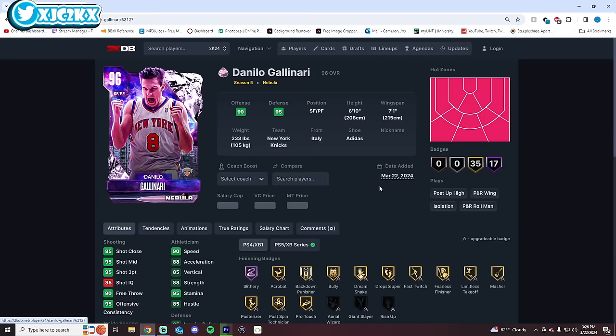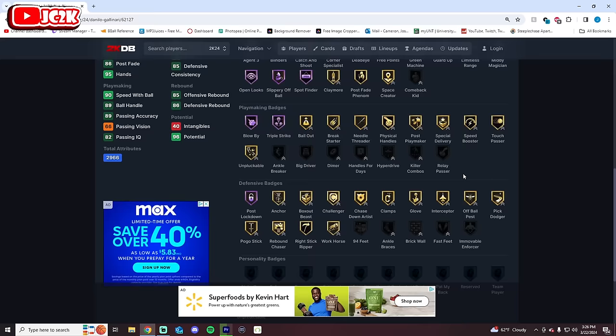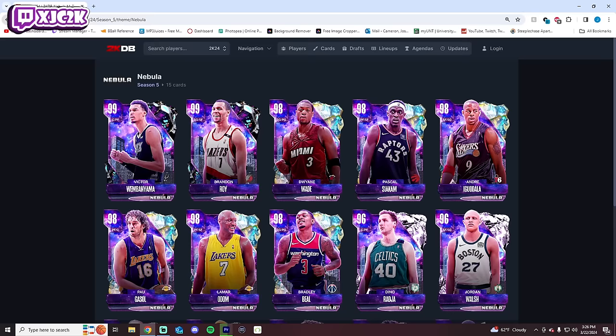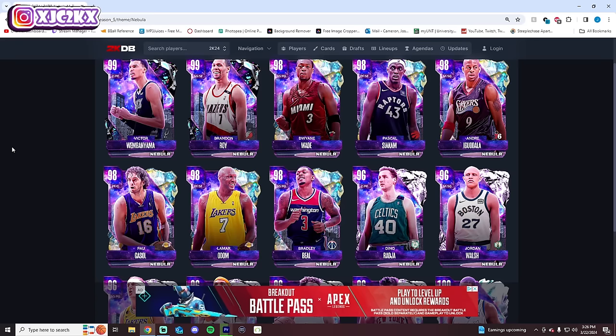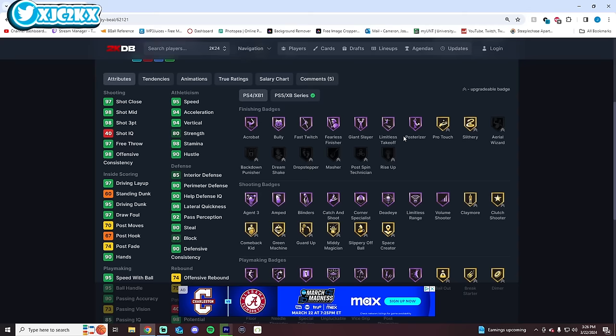Without further ado, let's hop right into it. Number 15, pretty easily, is Danilo Gallinari — he is the worst. He's got 90 speed, he's a great shooter, decent athlete, and has pretty complete badges all around. But he doesn't have Handles for Days, Brick Wall, or Immovable Enforcer. He's a 6'10 small forward who can shoot well, but his release isn't great and he's just not that good of a card.